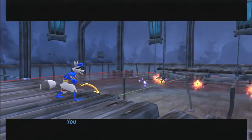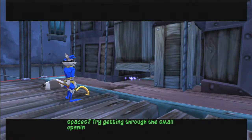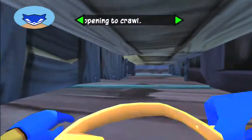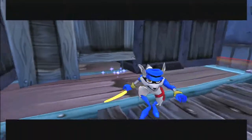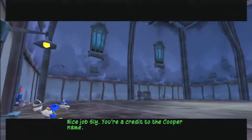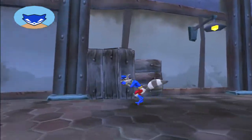Looking good, Sly. You know how I love the second story work. Sure, but how do you feel about tight spaces? Try getting through the small opening of that wall. Hit the circle button when you're close to crawl inside. Nice job, Sly. You're a credit to the Cooper name. We're all done in here. Let's head outside and get this operation underway.